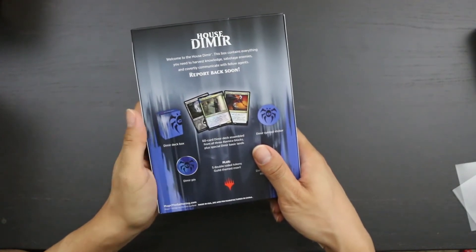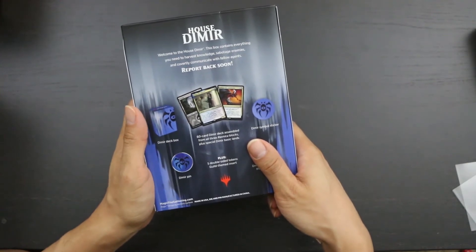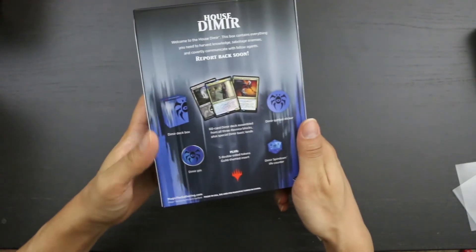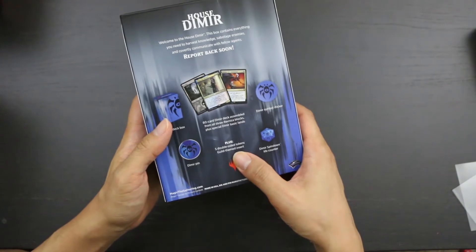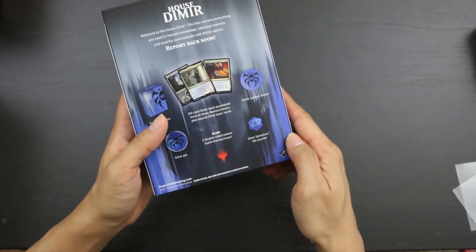It contains a Dimir deck box, a 60-card Dimir deck assembled from all three Ravnica blocks, plus special Dimir basic lands, Dimir symbol sticker, Dimir pin, five double-sided tokens, and a guild-themed insert, as well as a Dimir spin-down life counter.